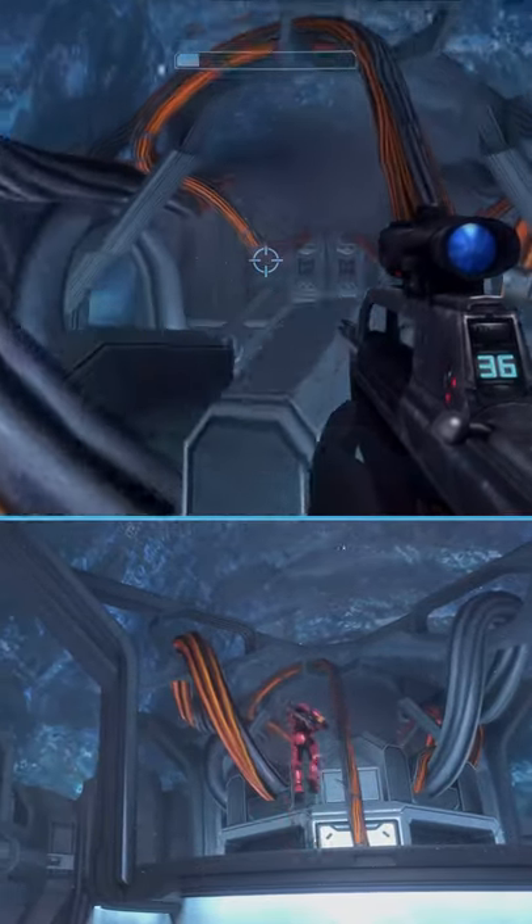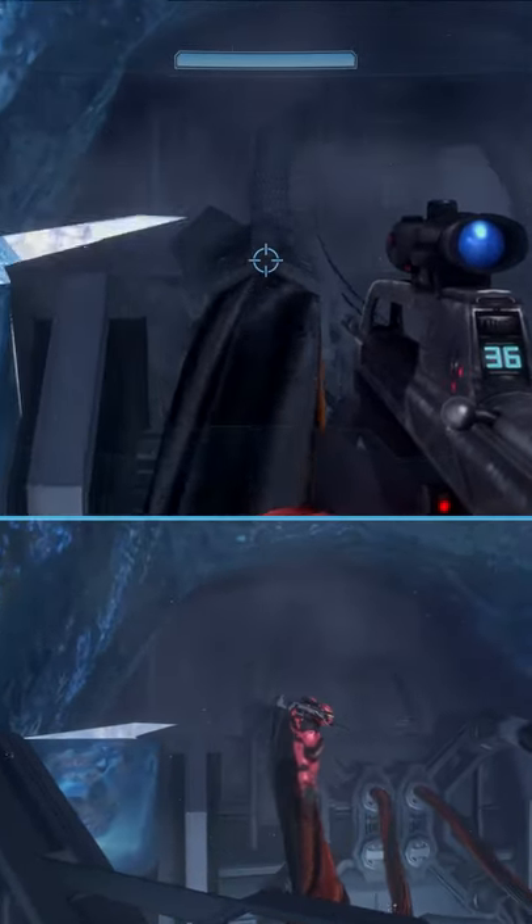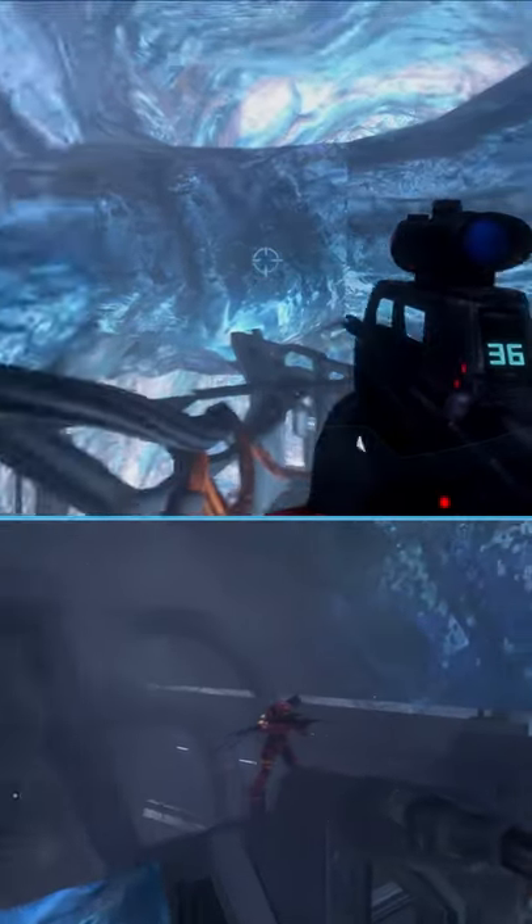All you gotta do is look up and jump on top of the wires. This will actually end up putting you at the end of the other spot, outside of the boundaries of the normal map. You'll be able to look down and have free reign on all of your enemies.